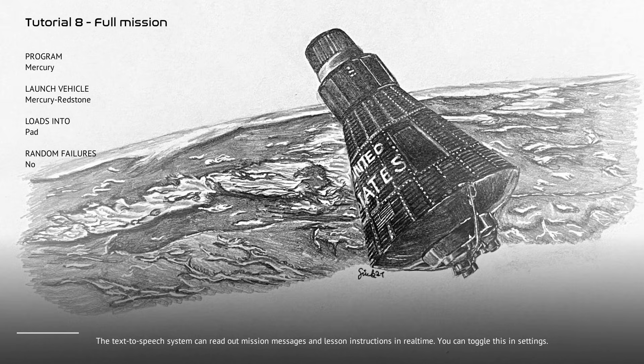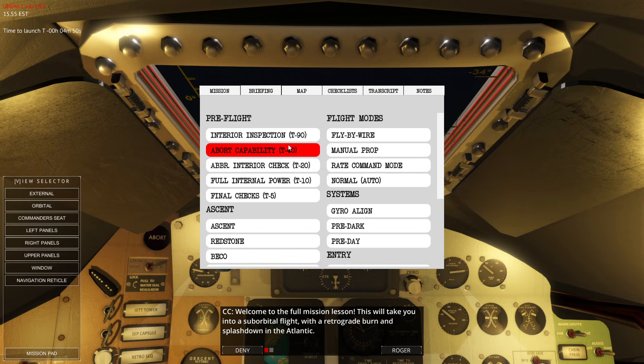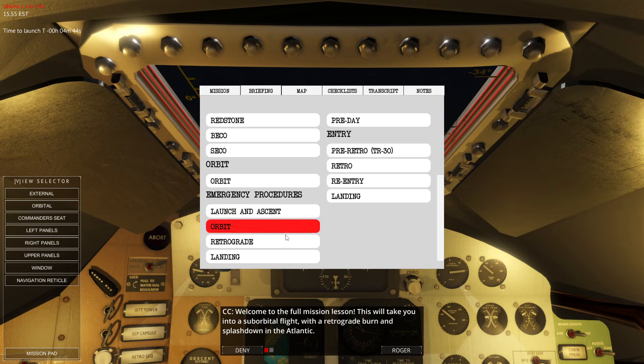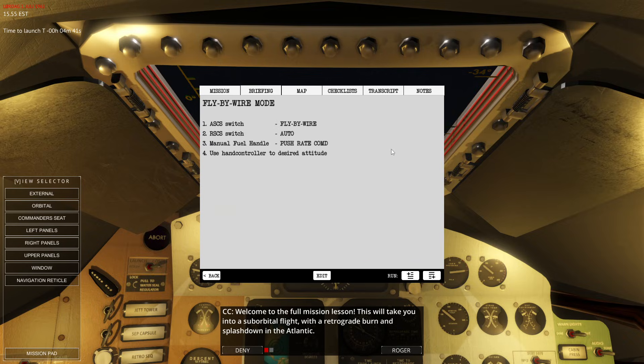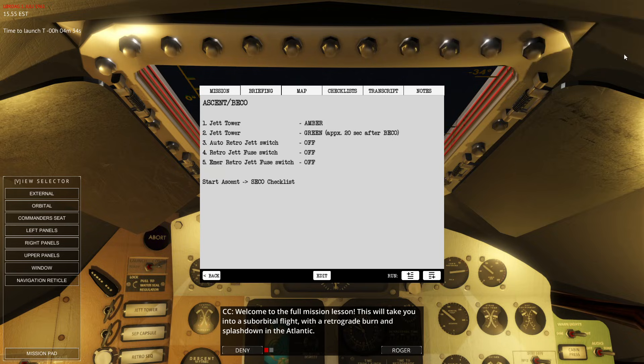The full mission exam will challenge you to use what you've learned by putting you on the launch pad, getting you into orbit, going around Earth once, and then splashing down into the ocean. Re-entry also comes with a lot of checklists, and every lesson will introduce you to one or two of them and show you how to use the checklist system to take you through all required procedures.